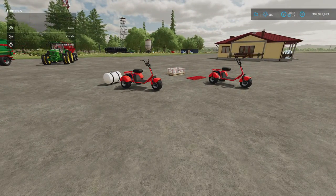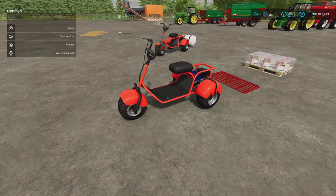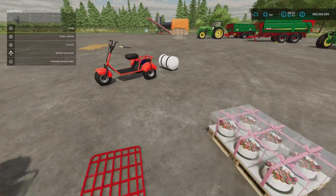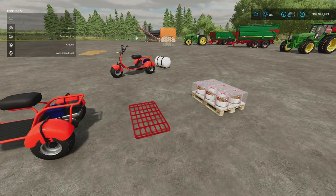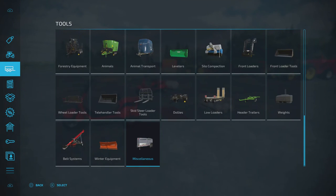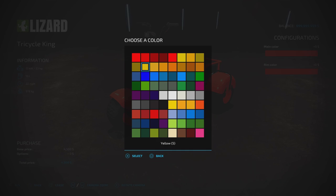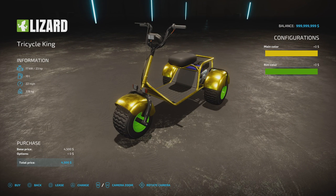Next is the Tricycle King — I think we had this on FS19. It's 2.75 megabytes download by Sloiches Modding, four slots for the main vehicle. Under Miscellaneous there's also a little 100-litre liquid tank, and under Low Loaders there's a frame attachment with straps for carrying pallets, bales, logs and more. The tank takes milk, diesel, liquid fertiliser, herbicide and water — not a huge capacity but useful. Under Vehicles, under Cars, the tricycle is only 4,500 to buy.